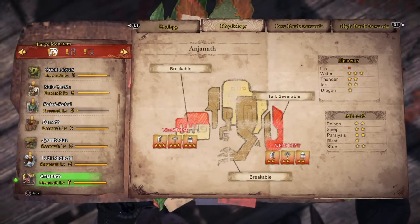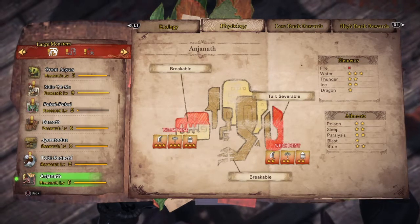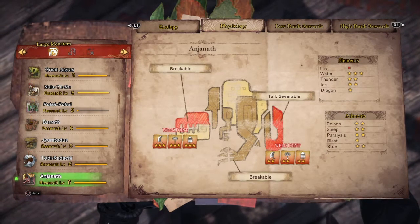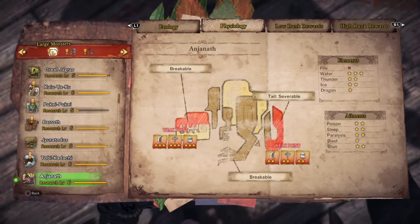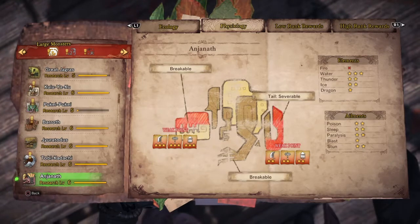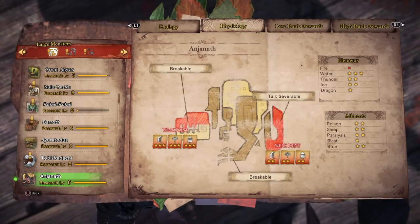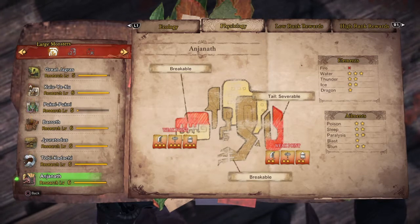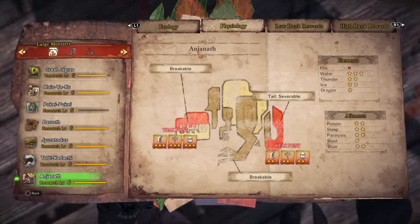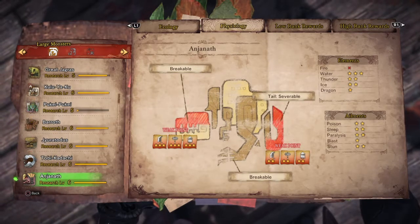If you're playing with friends, they should take maybe water or thunder weapons to even out your weakness on some monsters. I would highly recommend playing with other players. I tried with just two of us and it was way too hard, but with a third player it was really easy, and with 4 players we did it in about 20 minutes or less.